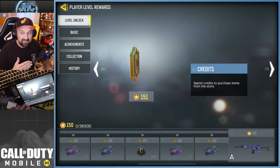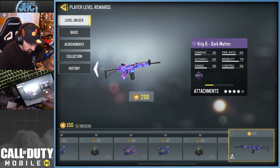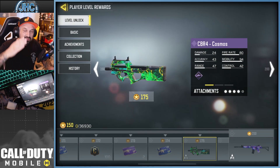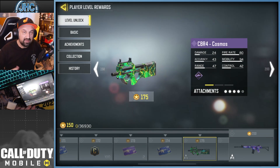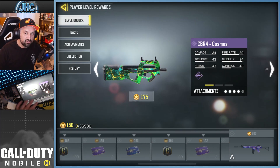Now this is live — 200 is the max level. You're gonna get a Krig 6 dark matter at level 200, and at 175 there's another gun. In between it's mostly credits and cards, nothing crazy.